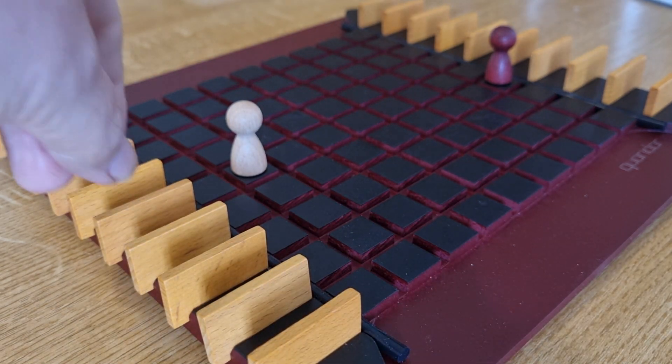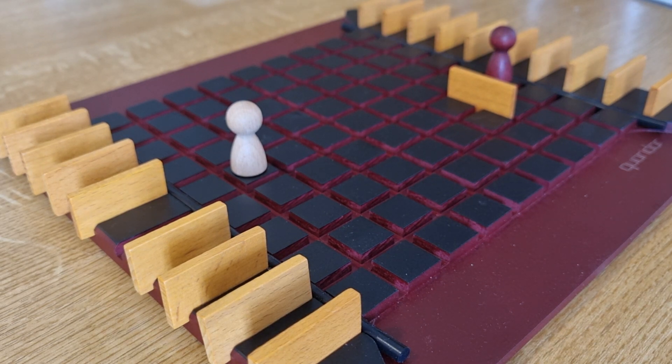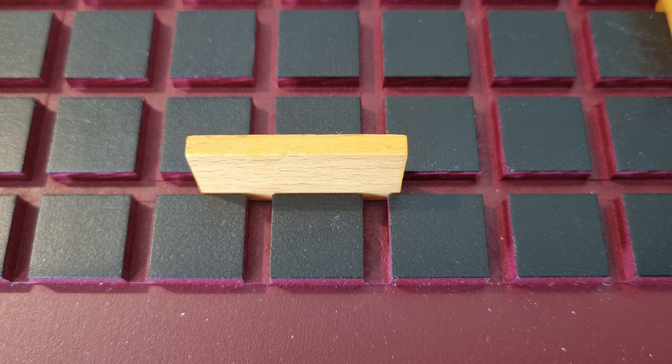If you choose to place a board, you can place it anywhere on the game board, either horizontally or vertically, but it must be placed like this. You cannot place it halfway like this.